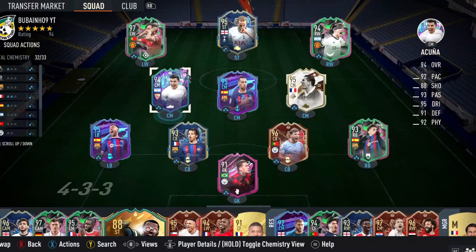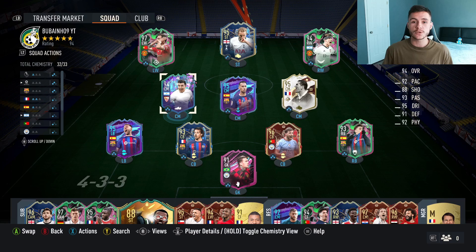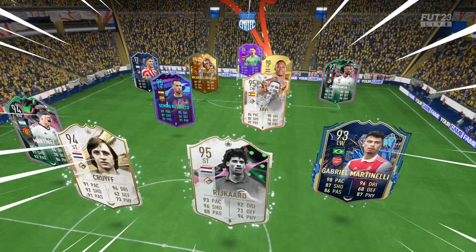This is the team, boys, that we're going to be using in three games of Champions to test out the new Acuña card. We're going to be playing him at the center mid position as a box-to-box midfielder in the 4-3-2-1 formation. So without further ado, let's go ahead and jump into it — let's see how good this card really is.